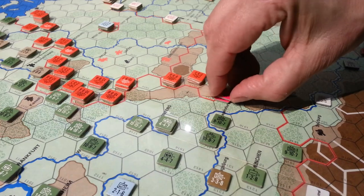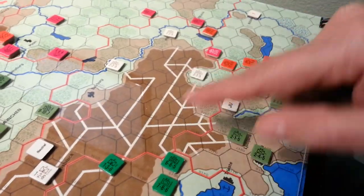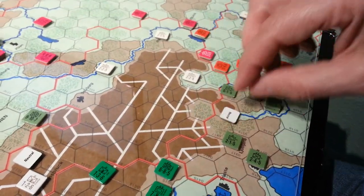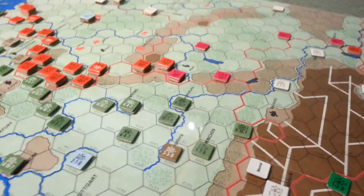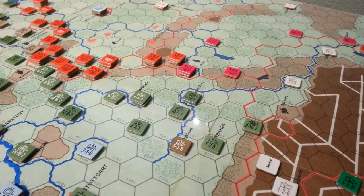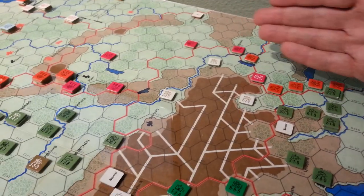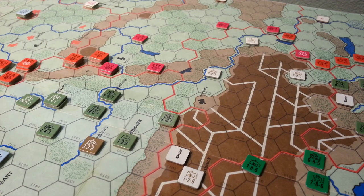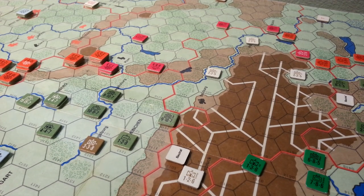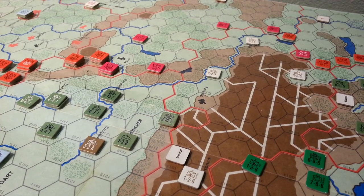These are all pretty fragile units with 5 and 6 effectiveness ratings. Way down in the south, we'll attack in Yugoslavia and Austria pretty quickly as we had already pre-planned — even though they were neutral so we could have left them. We rolled earlier on whether to attack or not and the result was to do that, committing to moving in.